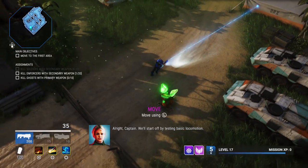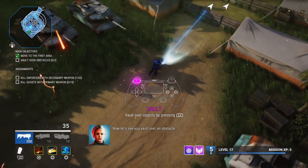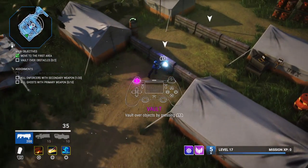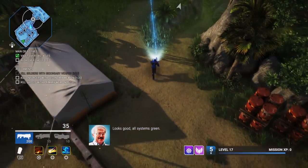All right, Captain. We'll start off by testing. Nice and smooth — leg actuators all functional. Now let's see you vault over an obstacle. Looks good. All systems green. That was easy.